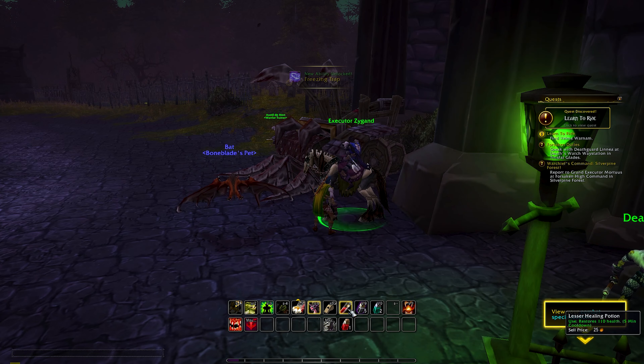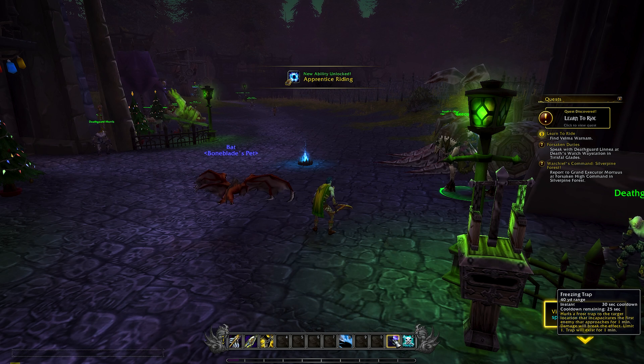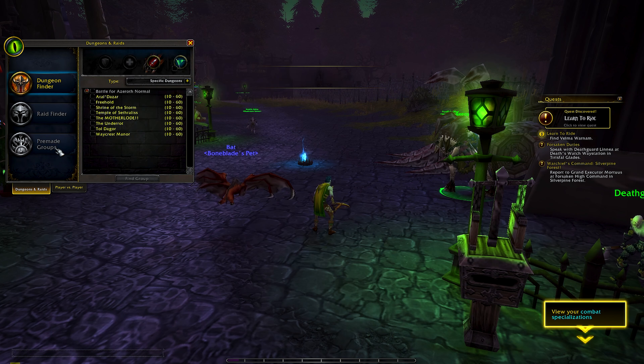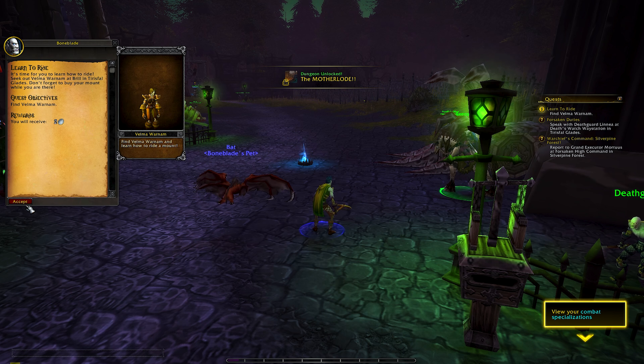Freezing Trap hurls a frost trap to the target location that incapacitates the first enemy that approaches for one minute. Damage will break the effect, and the trap exists for one minute. And we can summon a second pet. We're also able to run battlegrounds, which might be a fun opportunity at some point. Can we queue for dungeons? It seems that we can. I have to be honest — I'm a little bummed that I'm set on the Battle for Azeroth timeline. I was hoping to run Dead Mines and stuff like that, so maybe there's a way to switch that later. I also have a quest to get a mount — lots of good things happening at level 10.